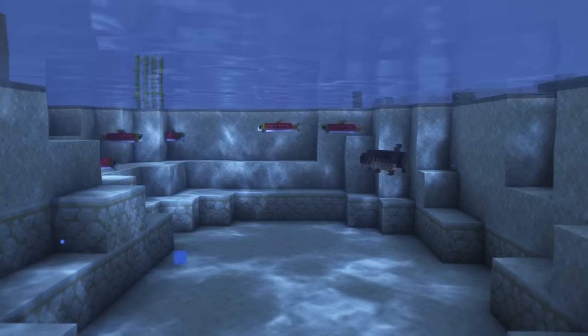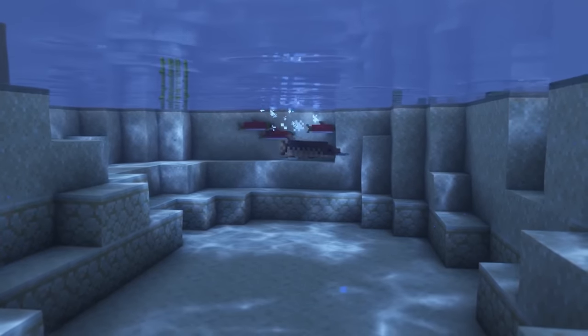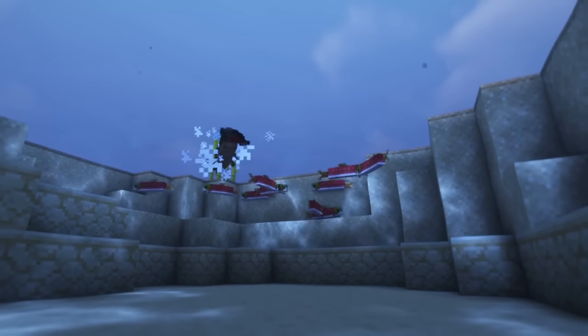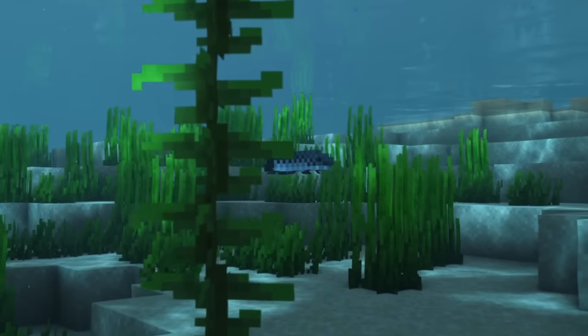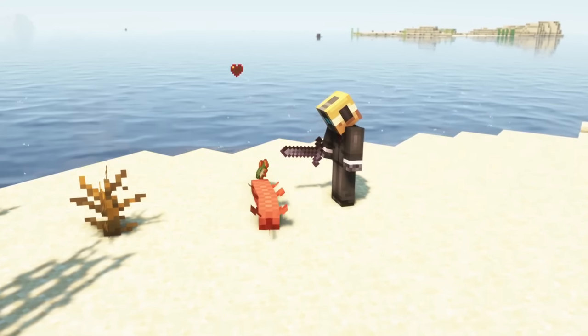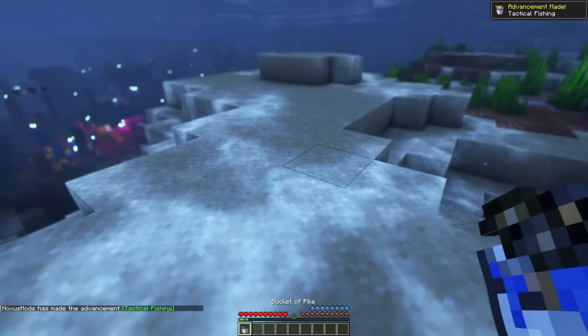As it is a predatory fish, it will hunt salmons, tropical fish and so on, by biting them until they die and then eating them. While eating a fish, it won't attack other ones. Pikes always drop bone meal after they finish eating a fish. The mob drops the raw pike upon dying that can be consumed or cooked. The mob can also be captured in a water bucket.